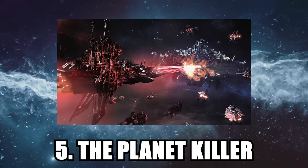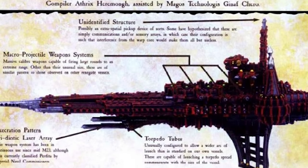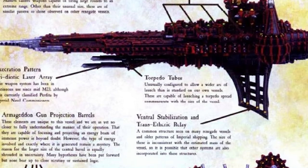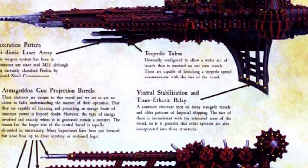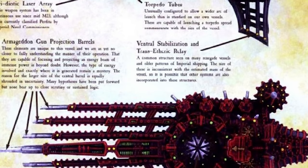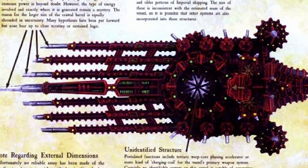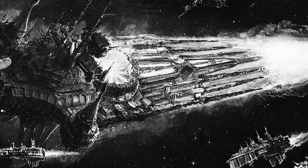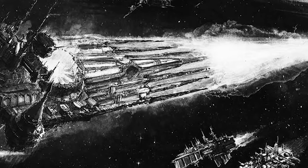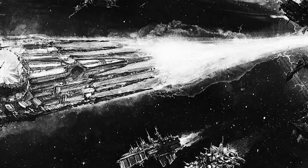Number 5: The Armageddon Gun of the Planet Killer. Although its name is pretty self-explanatory, the ship known as the Planet Killer is anything but ordinary. The ship is absolutely bristling with long-range lances, weapon batteries, and torpedo launchers, but its real claim to fame is its main weapon known as the Armageddon Gun — so named for its ability to single-handedly bring death to a planet. This energy cannon of immeasurable magnitude is impossibly powerful and is capable of outputting a beam of ludicrously destructive energy that can be sustained for over half an hour.